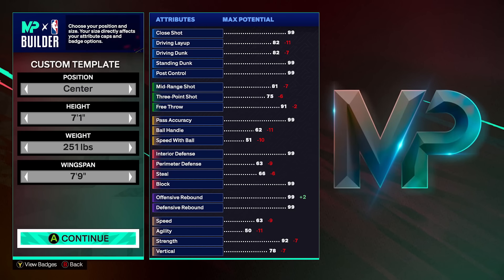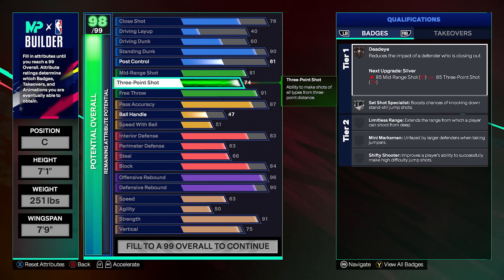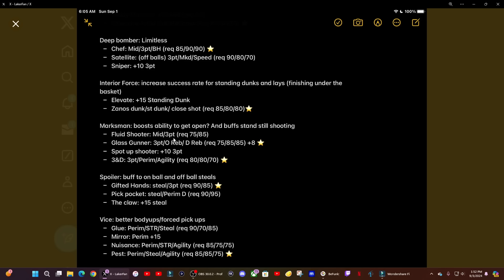As you can see, we have a 75 three-pointer instead of a 74 this time. The last time I created this it was a max wingspan build with 80 mid-range and a 74 three-pointer, because that was all we needed for the badges. But I've done a bit more deep diving on the takeovers, and this build is the perfect example of how that would have caused you to miss out on a great takeover.